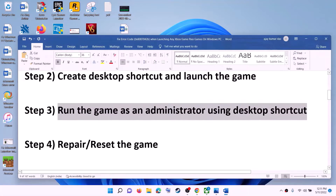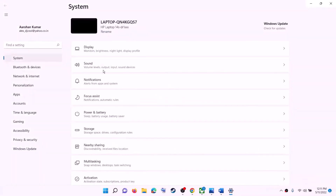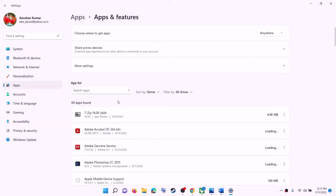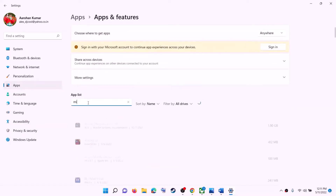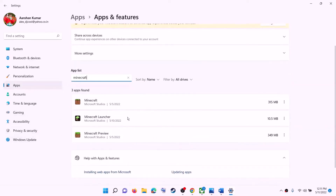The next step is to repair or reset the game. Go to the Start menu and then click on Settings. Now go to Apps, then go to Apps and Features. Find the Xbox game in the list — whichever game is giving you the error message, find that game. If you have Windows 10, click on it and you will see Advanced Options. If you have Windows 11, click on the three dots and then click on Advanced Options.